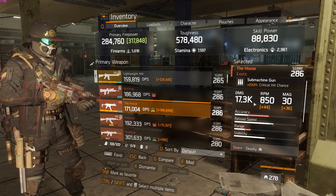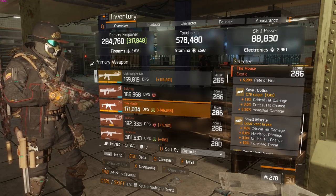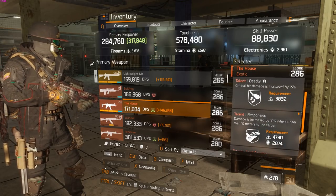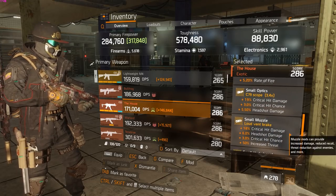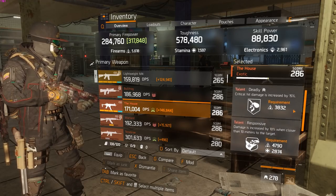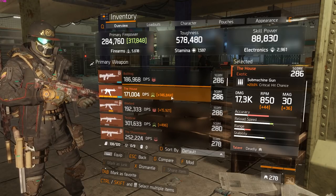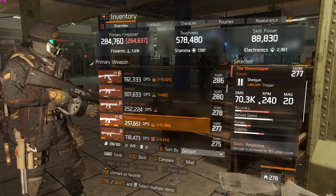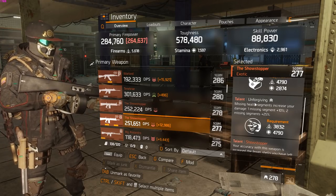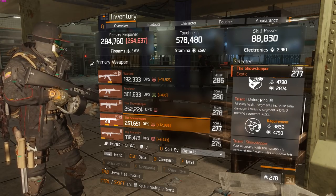I also have a shotgun with deadly and responsive, which is the only one I have. If you play solo you kind of want responsive unforgiving, but deadly responsive is good in group, just for critical hit damage. I also have a showstopper which I use sometimes when playing solo, and occasionally in group, mainly to get quick stacks. It has responsive unforgiving.